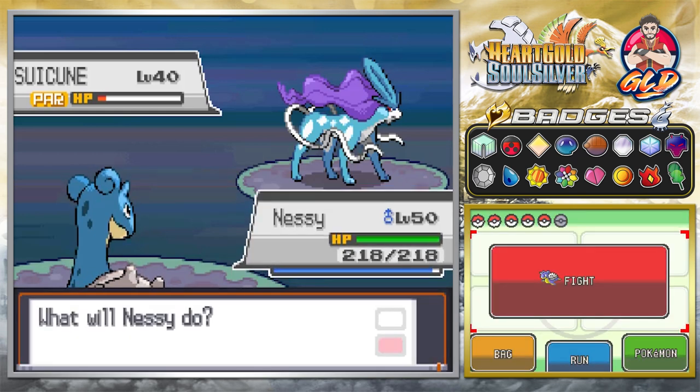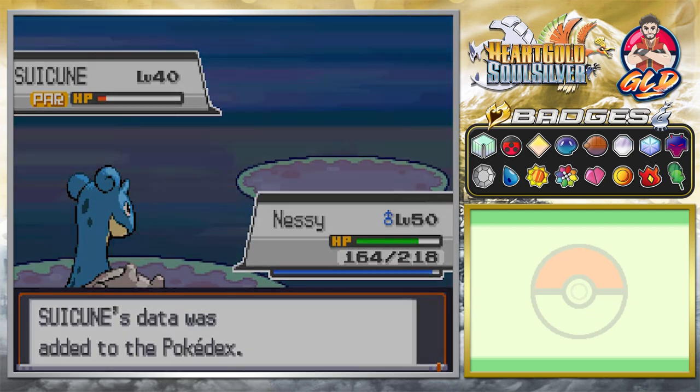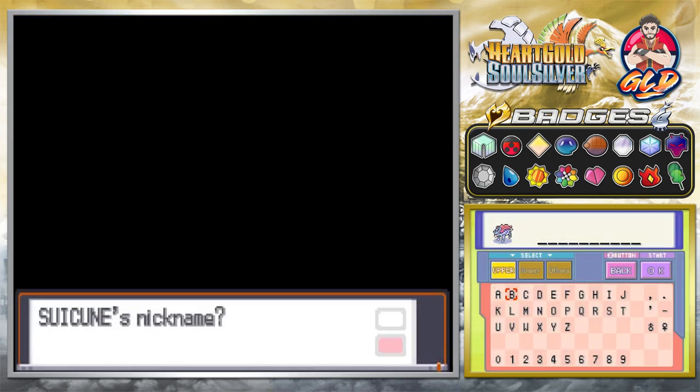Ultra Ball — come on, god damn — and yes! We caught Suicune! It took quite a bit — this Pokémon did not want to get captured. Suicune, the Aurora Pokémon — 'Said to be the embodiment of the north winds, it can instantly purify filthy murky water.' Now let's give it a nickname — I bequeath to you the nickname 'Sweet Boom.' There we go!